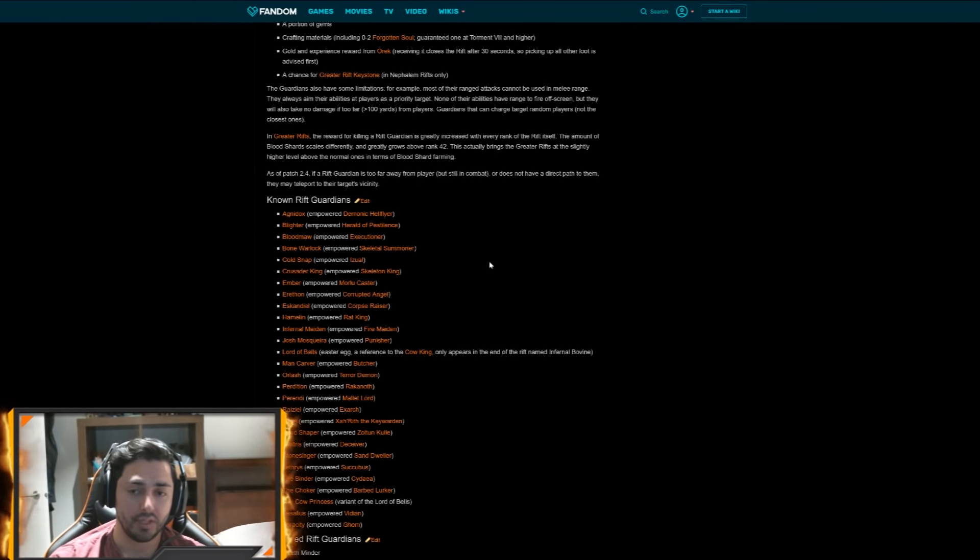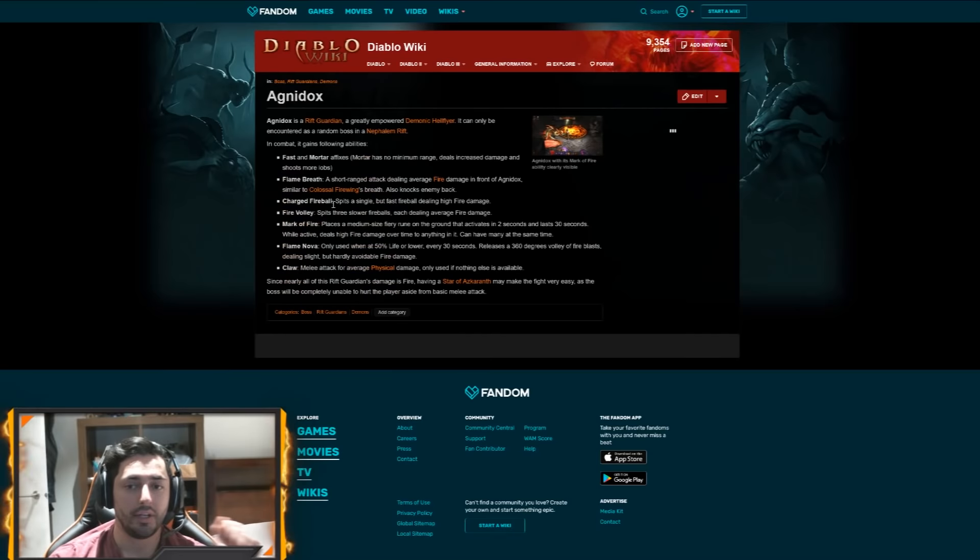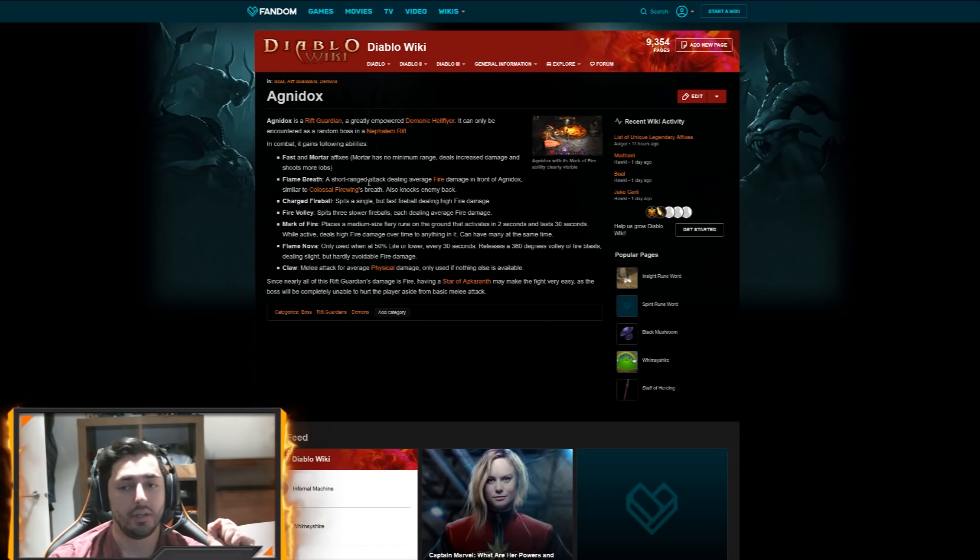So it's important to know the mob type of the Rift Guardian. Agnodox is a demonic health flyer — it's a demon. Agnodox is a really good boss. She does a flame breath and mortar. Mortars are kind of impossible to predict where they're going to land, so those are just luck. The fire breath, however, is very easy to time — it has exactly a 12 second cooldown. You can see when it's happening and after it already happened, utilize your Land of the Dead to get the benefit. Unfortunately, we can't stun during the breath because the moment we stun, the breath ends.